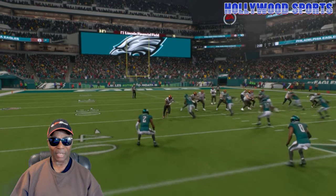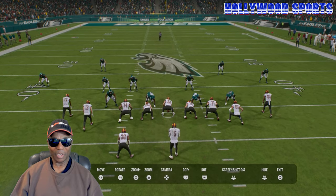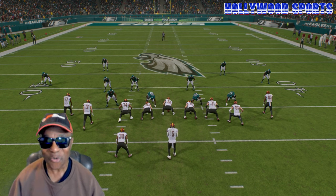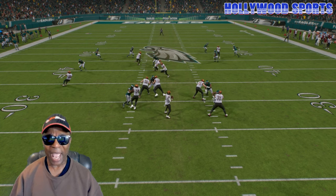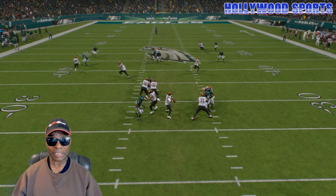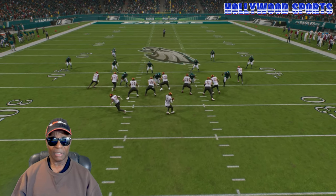Now let's go back and look at the line play. I want you guys to see the pass blocking on this play. You might ask, can the AI do it too? Oh yeah, the AI can do it too. But look at the pass blocking — the pockets are beautiful, the ratings are coming out. You might ask can you get a pass rush — oh yeah, when the ratings present themselves you will get a pass rush. It just happened to be good pass blocking right here. The gameplay is clean, it's clean.